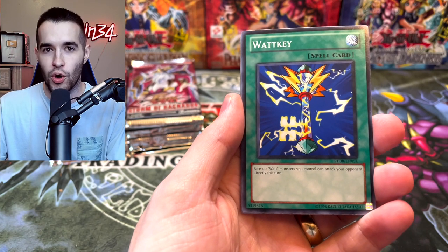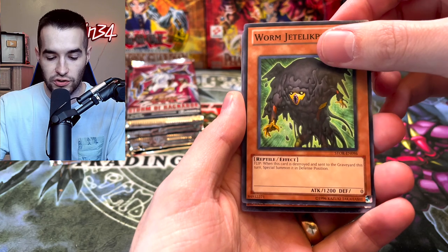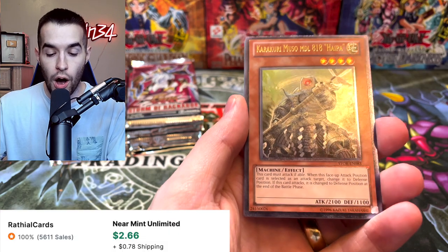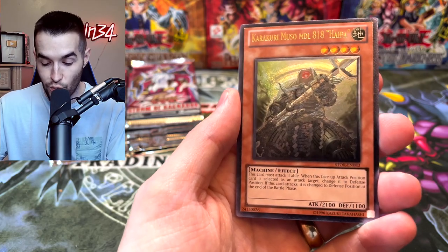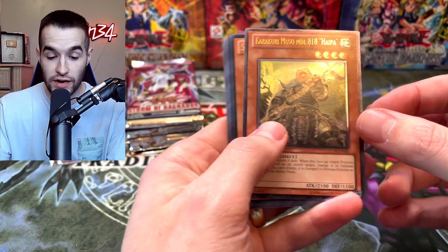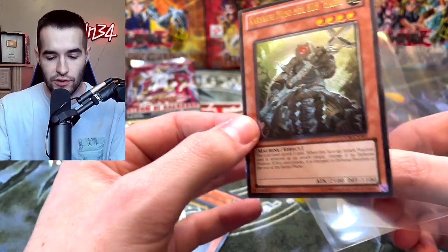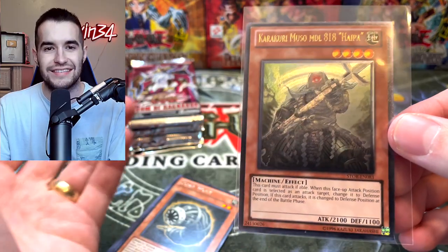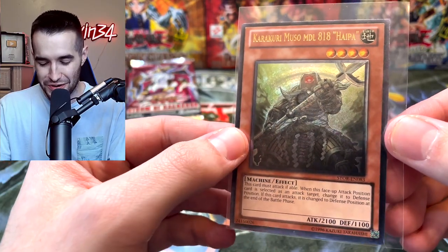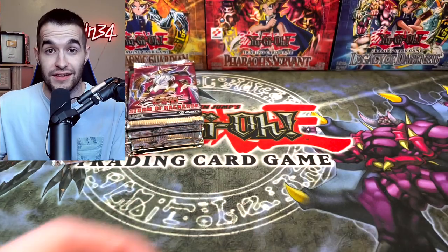Weevil — you got Lava Golem, Golden Apples, Golden Ladybug and all that stuff. Worm Jettle Kips. Ultimate Rare — Kara Kuri Musou MDL 818 Hyper. That's a long name, I'd probably mispronounce a lot. What's the MDL mean? Is that short for middle? 818? I don't know what these things mean. Ultimate Rare — we're now up to a Secret and an Ulti, which is not bad.